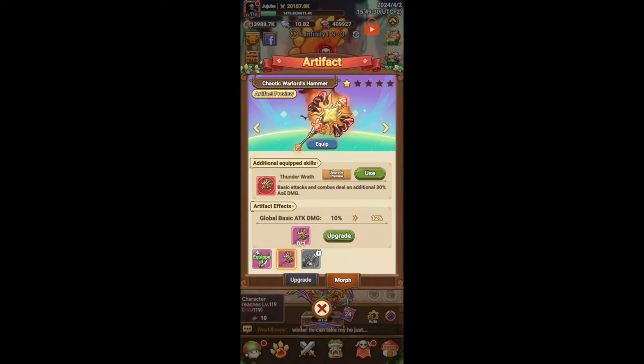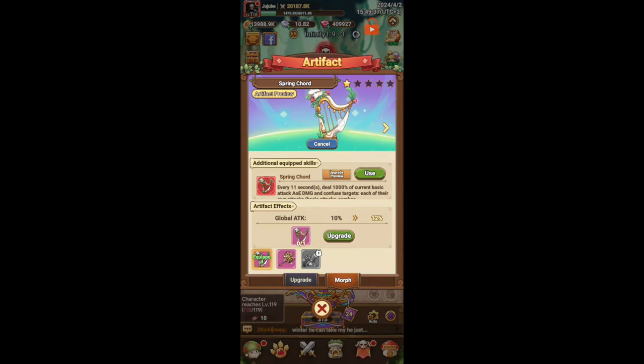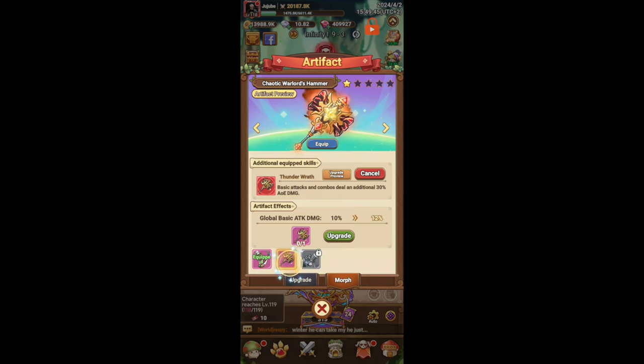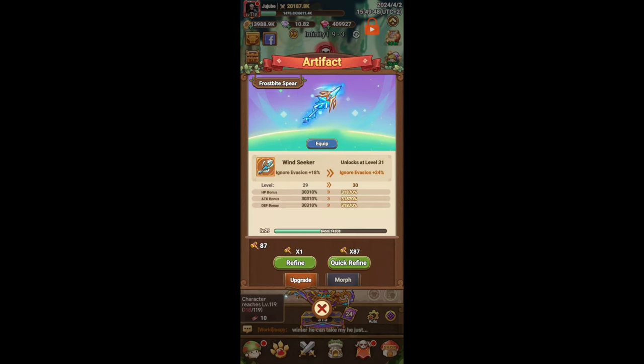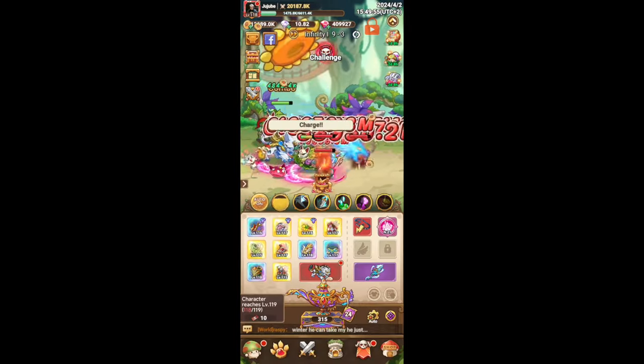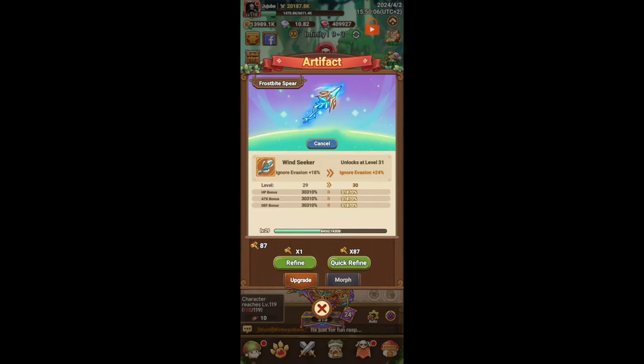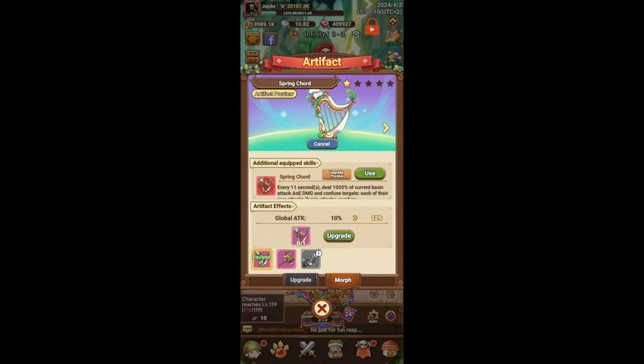So I still have my harp on while my Thunder Wrath skill is active. Similarly with the Blue Frostbite Spear — I can equip the spear skin but still use Thunder Wrath's effect. So a neat trick for people who might not know yet — the aesthetic skin and the active skill are independent. I think that about covers it for this video. Please give it a like, comment if you have any questions, and I'll catch you in the next one.